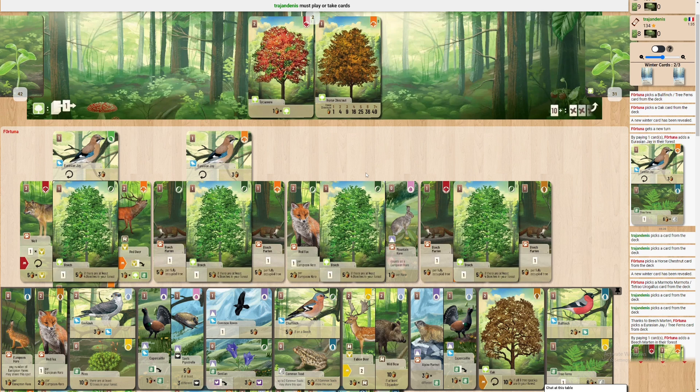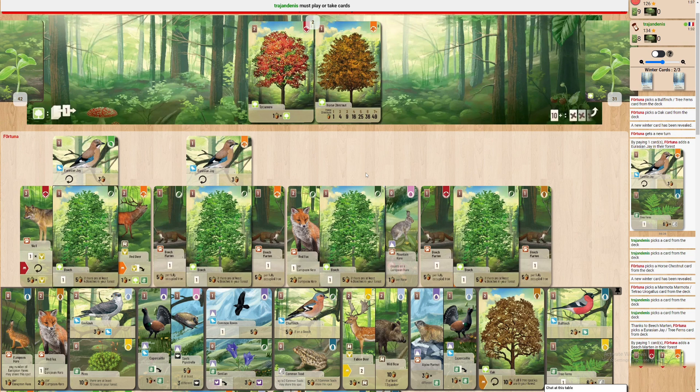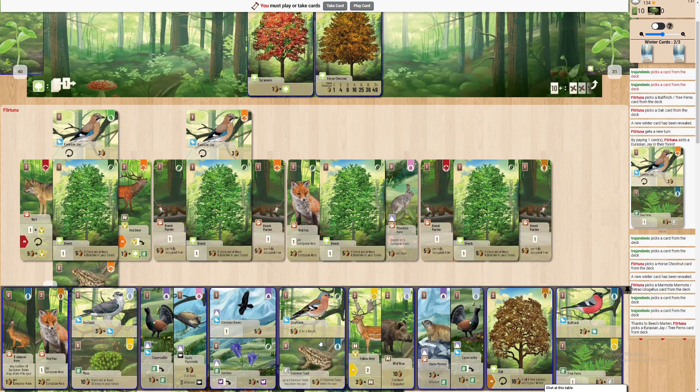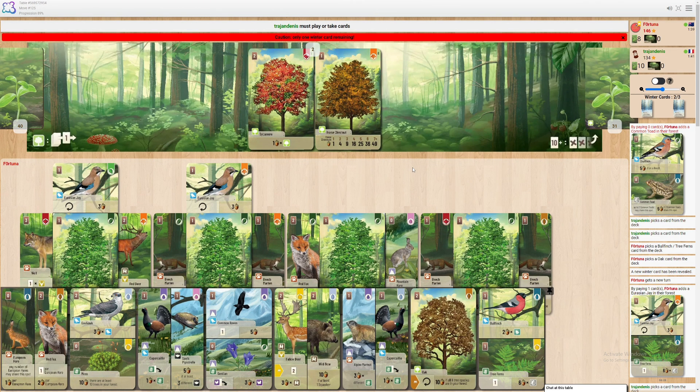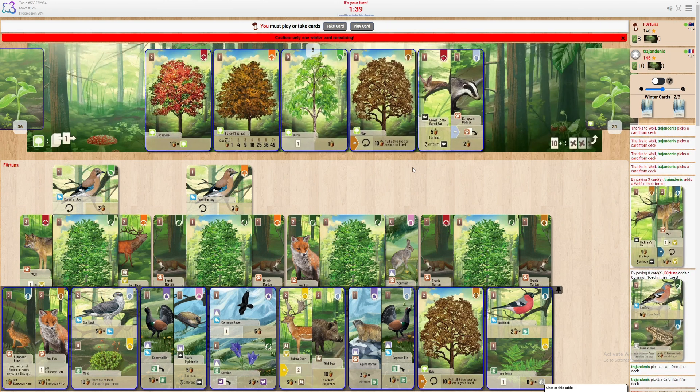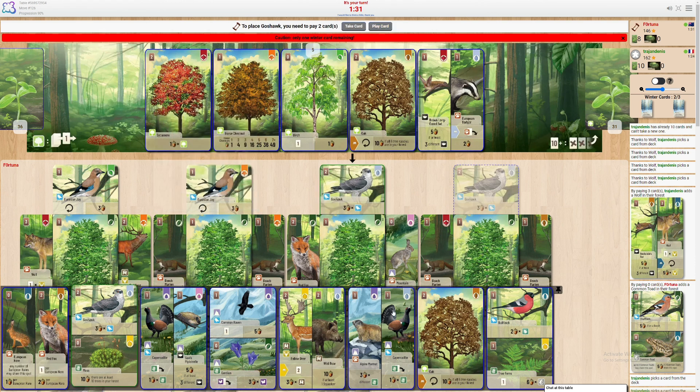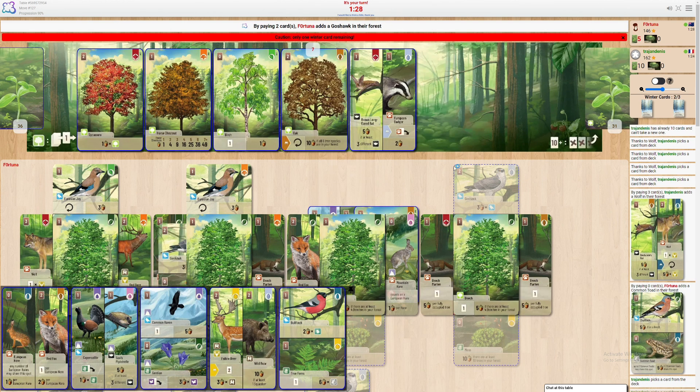I'm very surprised I haven't drawn a butterfly — butterfly would really hit the spot. Down goes the common toad for twenty points. They've got to play — oh they could have a mole, this could be bad. I don't know why but I have a suspicion they have a mole. They have a wolf.